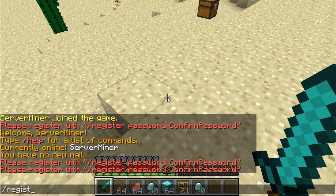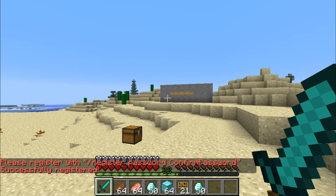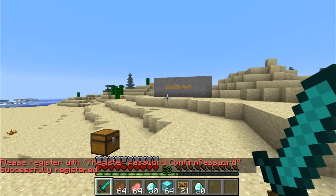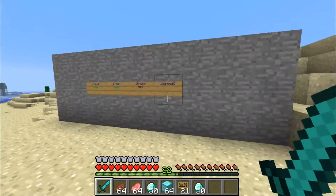To register, just type /register, then your password, and then confirm your password — I'm just using the word 'password' as my password. As you can see, it says I have successfully registered and I'm able to do anything on this server.